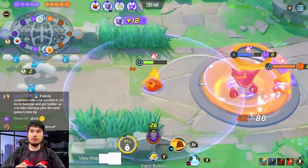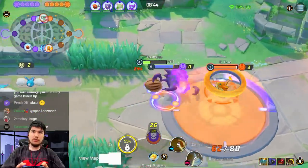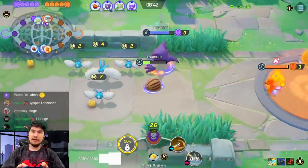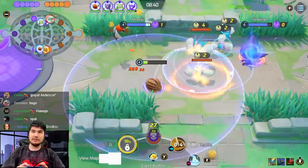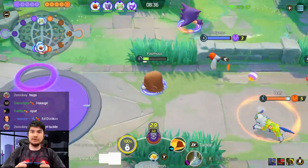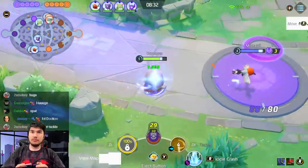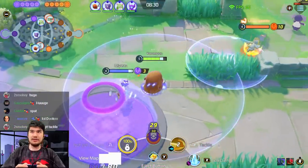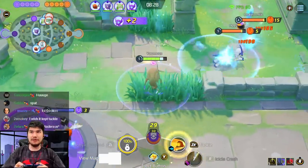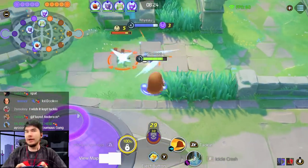I almost scored. I thought maybe we were going to dive but dang. If I got that score that would have been amazing bro — that is a 30 bomber, dude. I think Ice Crash is the better moveset. Ice Fang is fun but I don't think it's as viable. Alright, we're doing alright. I'm warming up — first game of the day.